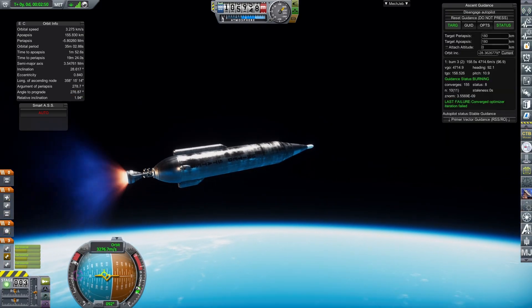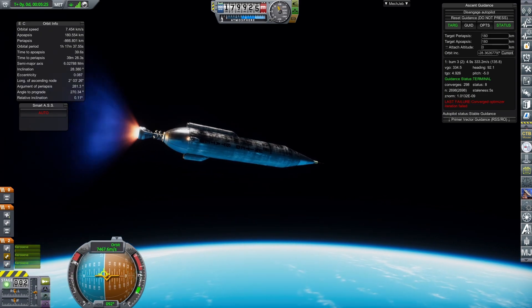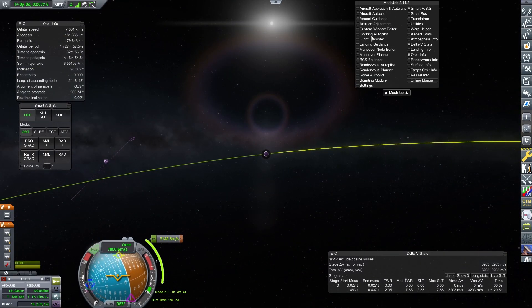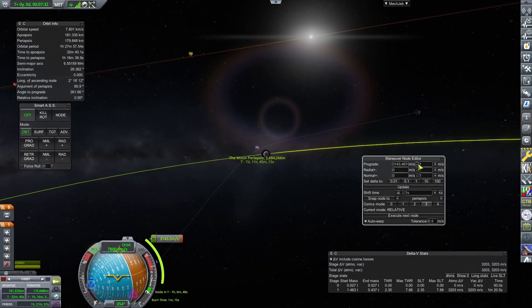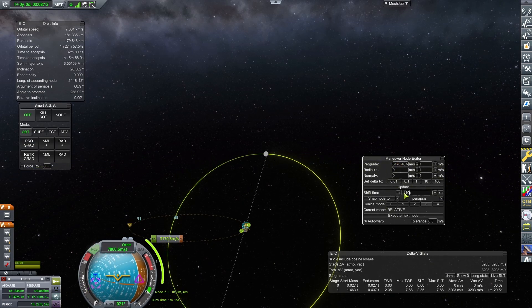If you want a daytime launch like this, you'll want to do the mission between late March and early September, else you'll be flying in the dark. Once the rocket has made it to orbit, plot out a maneuver to the moon or get MechJeb to do it for you. Either works just fine — I use MechJeb's plot as a guide here, which I then completely took apart using Maneuver Node Editor to try and completely burn my TLI stage of all fuel.